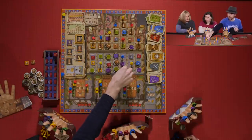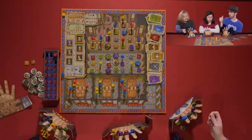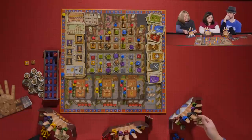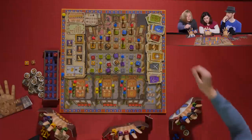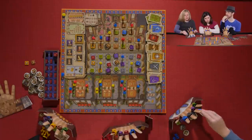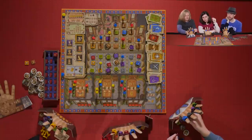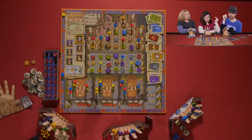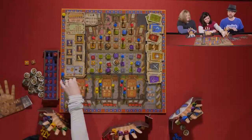Sarah played red, blue, and black. She's going to keep the blue card. Melissa considers her actions and needs cards.